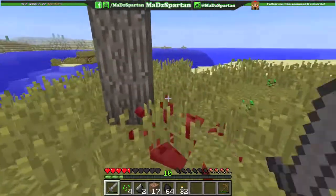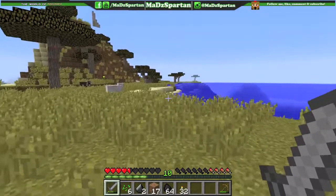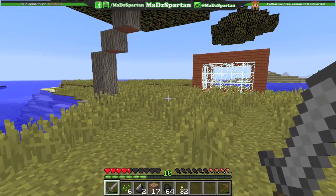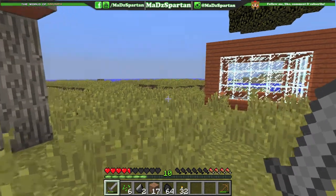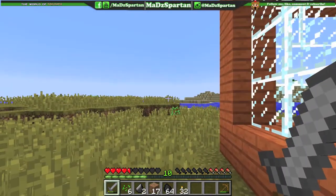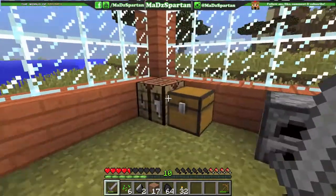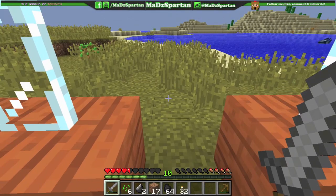Another mod I installed was the Epicarno mod, which gives us a new dimension. We create a glowstone structure and go to the Epicarno dimension where there are more mobs, more creatures, different stuff. We'll be able to fight more bosses in a new world. There are more weapons too — different swords that have powers — and there are mob bosses as well, so that will help with the series.